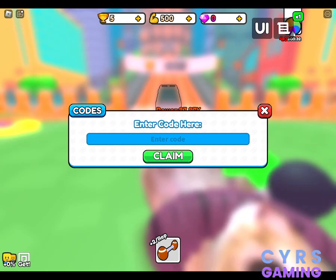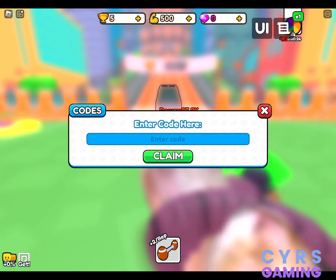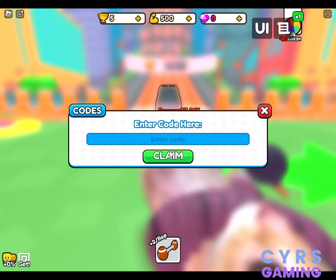Welcome to Cyrus Gaming. If you're searching for Push a Car codes, make sure to subscribe to our channel for latest updates. The first code gives you five gems, five books, and one big potion — the code is UPDATE.